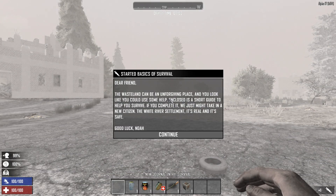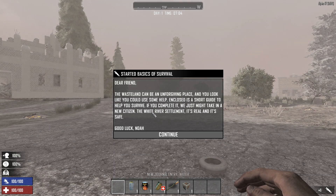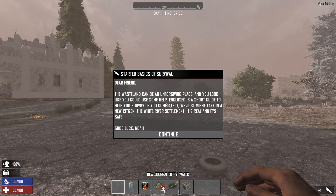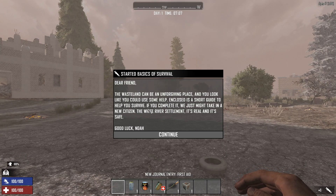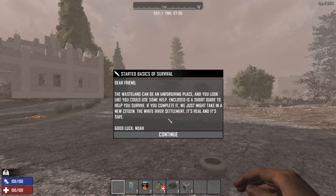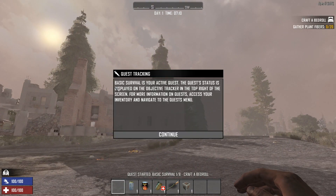All right, we are starting up. We got the basics of survival tutorial. If you haven't seen this before, it says: 'Dear friend, the wasteland can be an unforgiving place and you look like you could use some help. Enclosed is a short guide to help you survive. If you complete it, we might take you in as a new citizen. The white river settlement is real and it's safe.' It's actually not real, if you're wondering. And this basically is your tutorial quests.